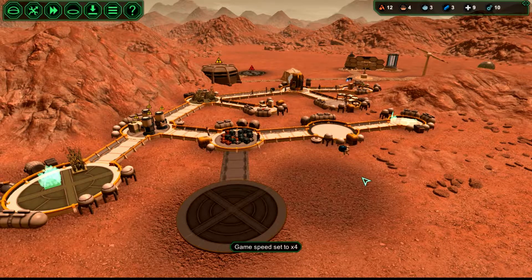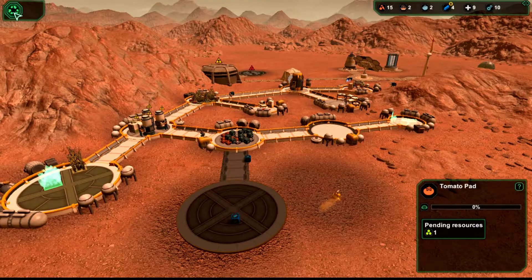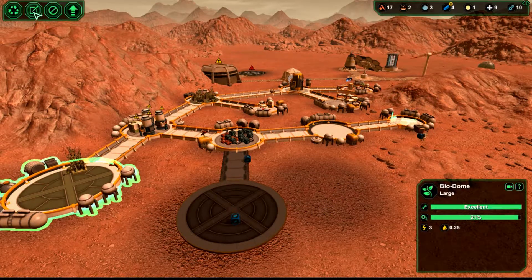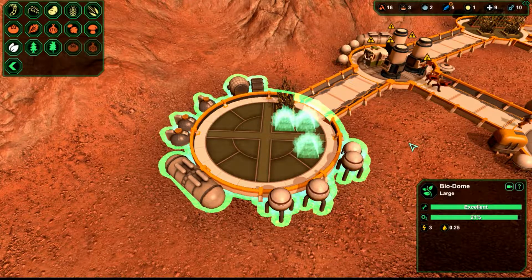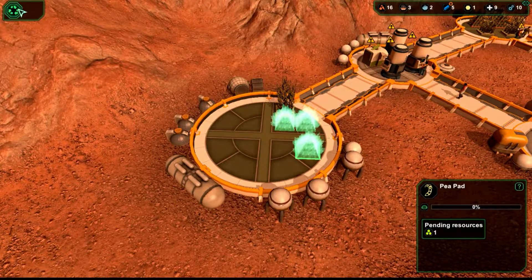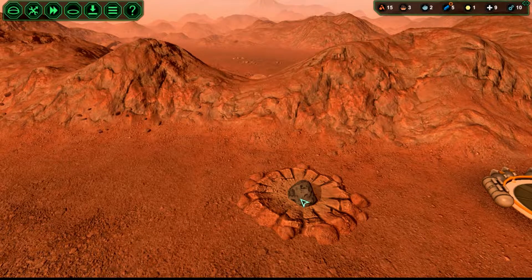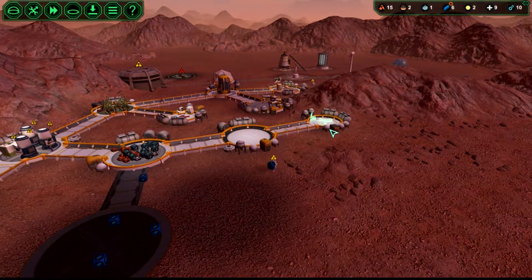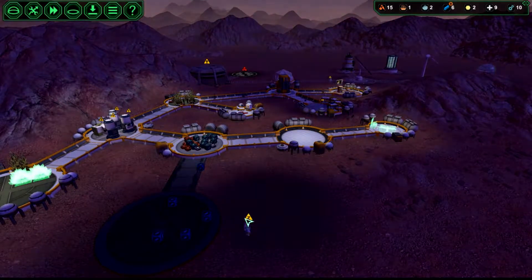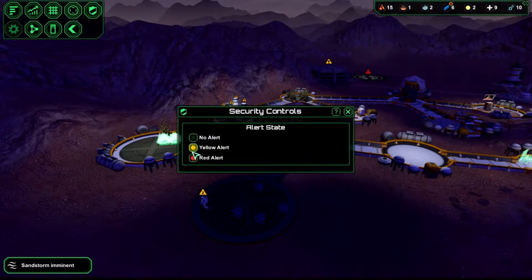We don't need any more people right now, so I'm going to speed the game up and see if we can get production going. I'm going to add two of these because those are fast growing. And if you wondered what that was — it's a meteorite. There are meteorites that will hit the planet from time to time. If it hits where your building is or one of your people are, the building will be destroyed and the people will die.